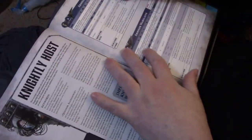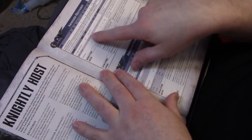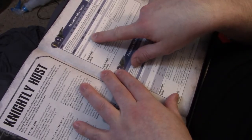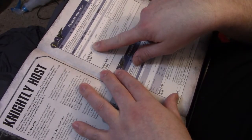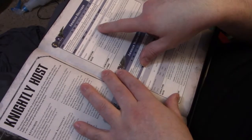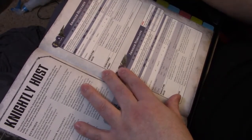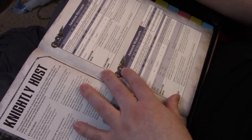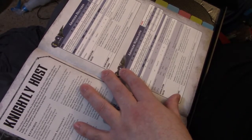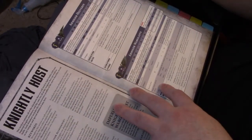First, we have the Helvrid. It's got the Armiger Autocannons — Heavy 2D3 and it has two of those, so 4D3. It ignores the penalty for moving with this heavy weapon. It's Strength 7, negative 1 AP, and 3 damage. I love these little Helvrids — they're just fantastic. I picked one for this unit. And then there's two of the Warglaives.